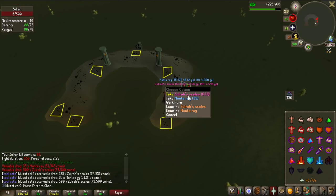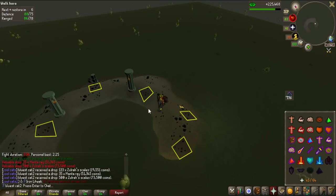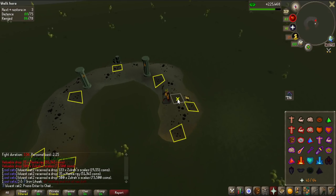There we go, that's the first one - a 500 Solra scale drop, making that a 633 Solra scale in one drop. Those are excellent.